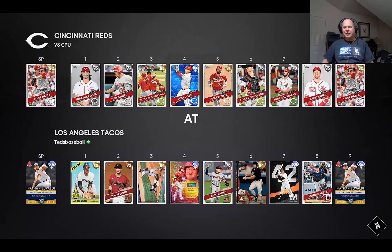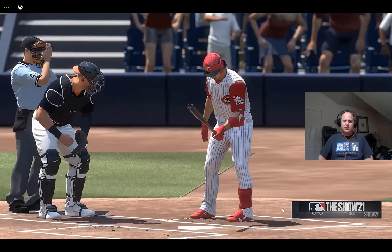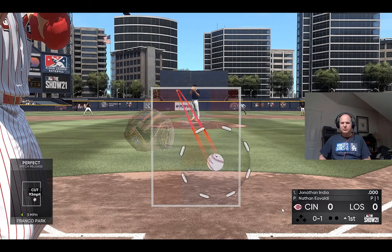I was thinking about going to Cincinnati, maybe Pittsburgh. We expect a good one out of this Diamond Dynasty matchup between the Cincinnati Reds and the Tacos. Jonathan India digging in now — he will lead this one off in the afternoon for Cincinnati. Doing veteran level difficulty.